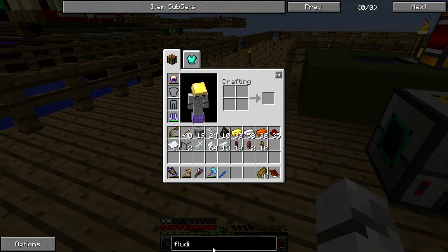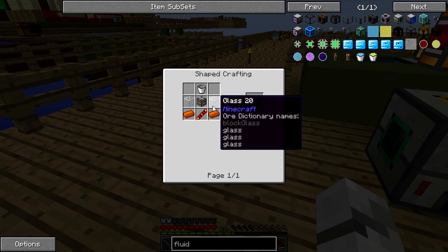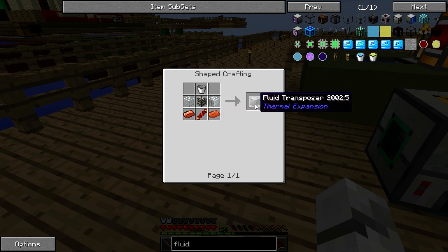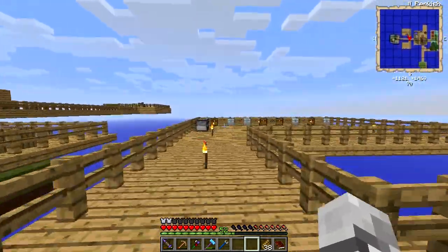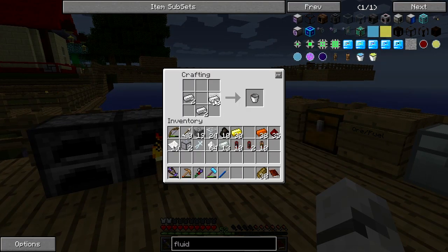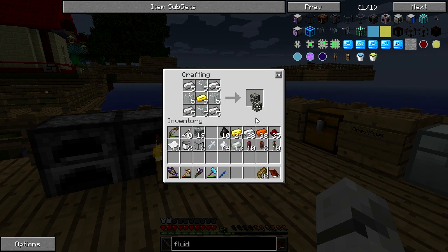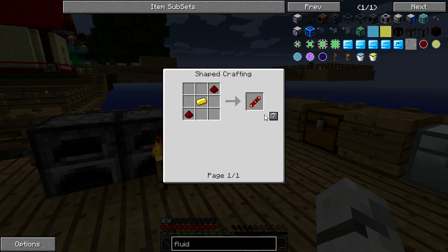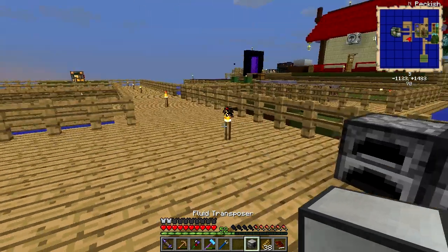We're going to make them all eventually. I know someone wants me to make an igneous extruder — stop telling me, I know. There we go, fluid transposer. It's pretty much the same stuff again — machine frame, coil, and then like a bucket. Same sort of recipes all the time. I'm going to make a couple of buckets because I've run out. We are going to make a machine frame, a redstone coil, and then make the machine — fluid transposer.